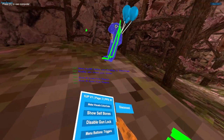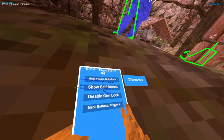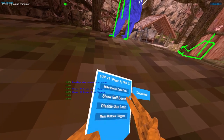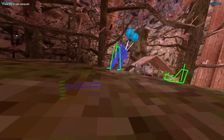Disable gun lock — if you point it, it doesn't lock. Menu buttons — triggers, side buttons, and triggers. And yeah, that was everything on the menu.